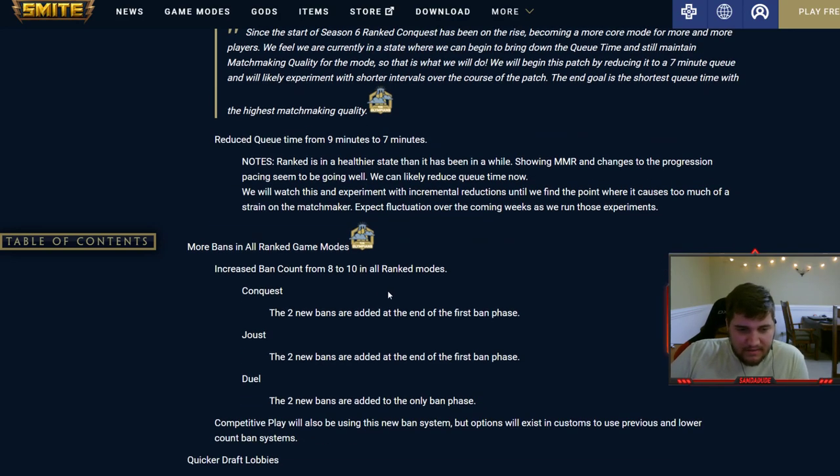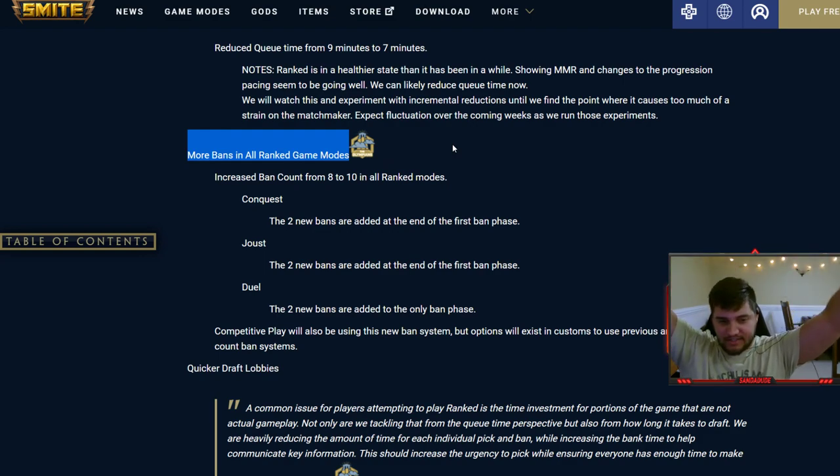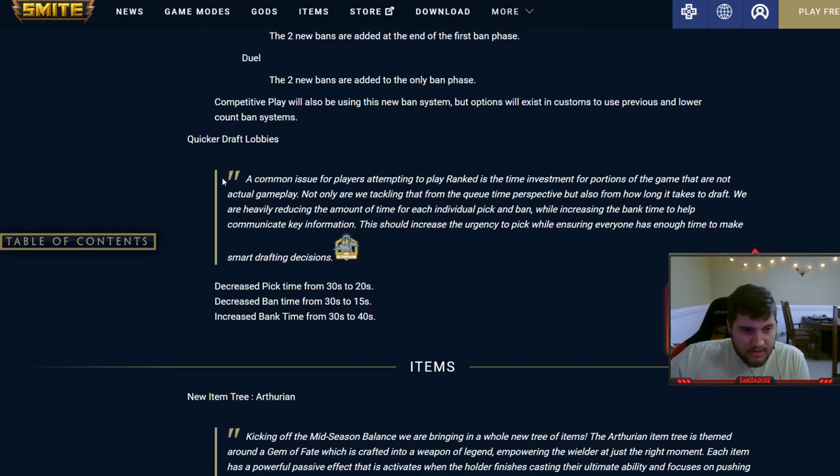They added more bans in all ranked game modes — thank Jesus. Instead of eight there's now ten bans, so with 103-104 gods in the game you can ban almost a tenth of them, which is especially great for Duel. In the first banning phase for Joust and Conquest it's three bans instead of two, and Duel now gets five bans straight up instead of four.